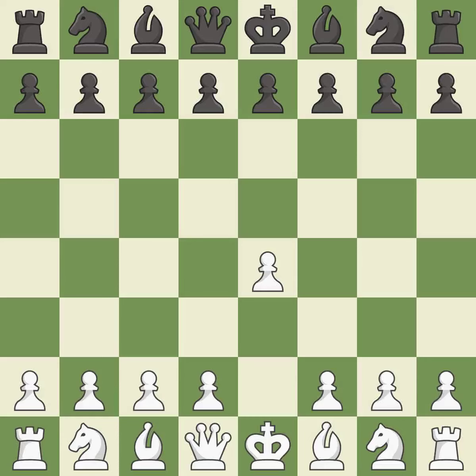Opening with the king's pawn controls the center and opens up the light-squared bishop and queen, often leading to sharp games. The French defense prepares for d5, but blocks in the light-squared bishop in exchange for a strong center and counter-attacking chances. d4 grabs full control of the center and opens up the dark-squared bishop. d5 is a counter-attack in the center that threatens the e4 pawn.